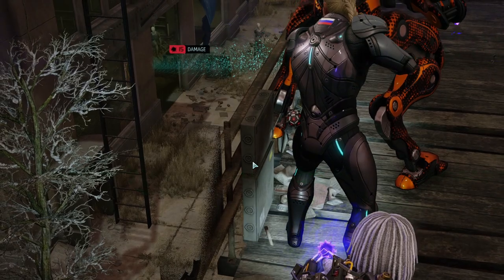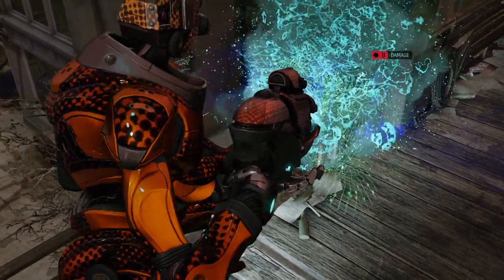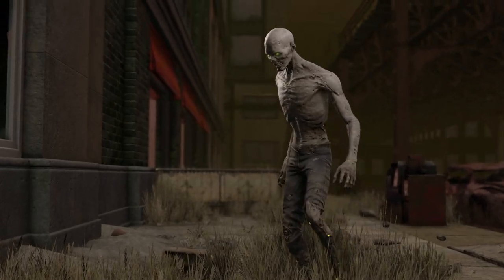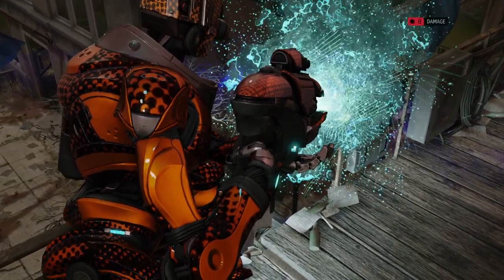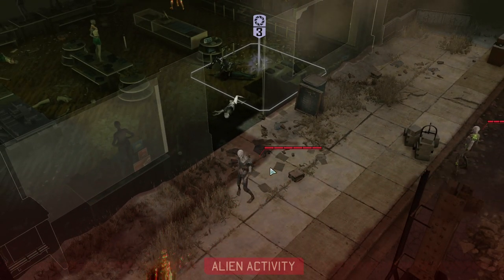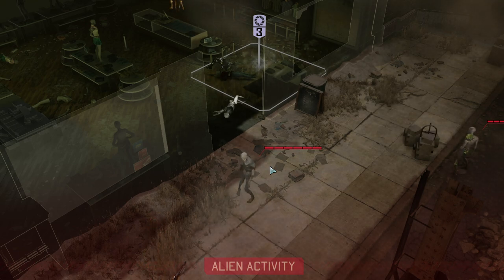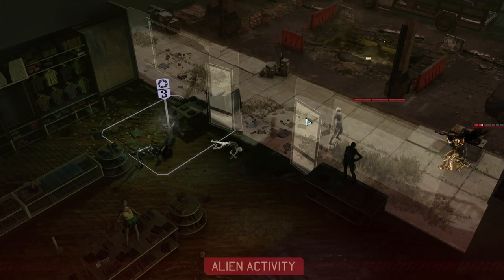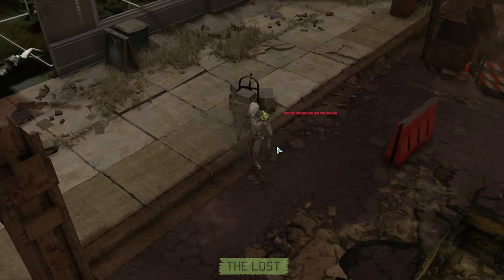Wait, wait — what is going on? Why are we shooting while we're in concealment? That doesn't make any sense. We have not been spotted — that's a fact. There is no reason for us to actually take a shot. The only thing that would have happened is that they attack one another. I'm confused as to why that would have happened.